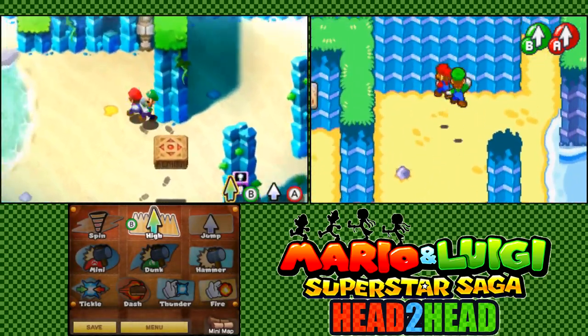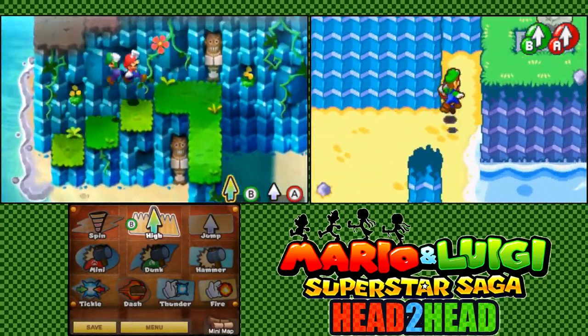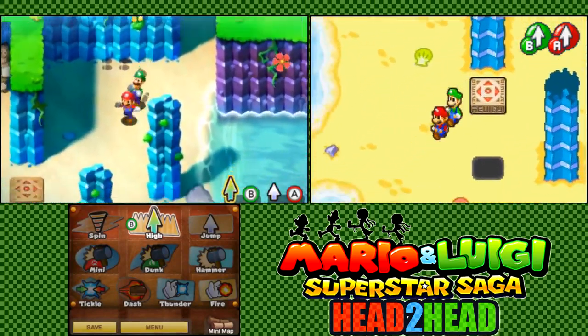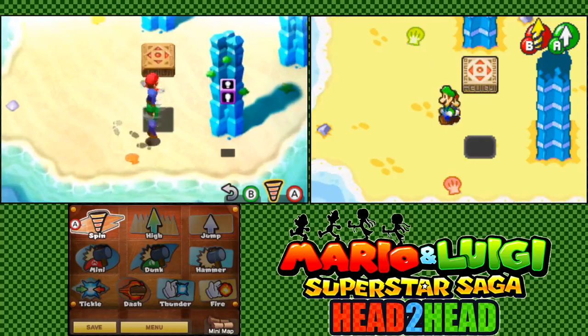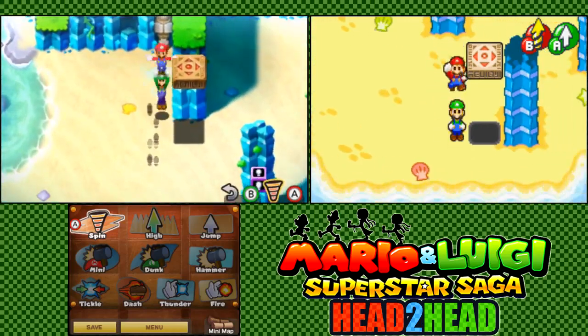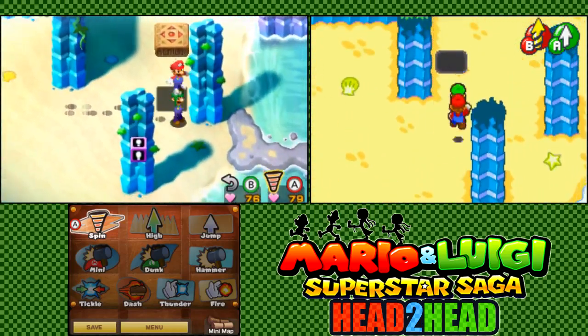Alright, so we have to align this in a way where we have to climb. I think let's make it a path here. Alright, so let's see. I think I'm gonna stop.